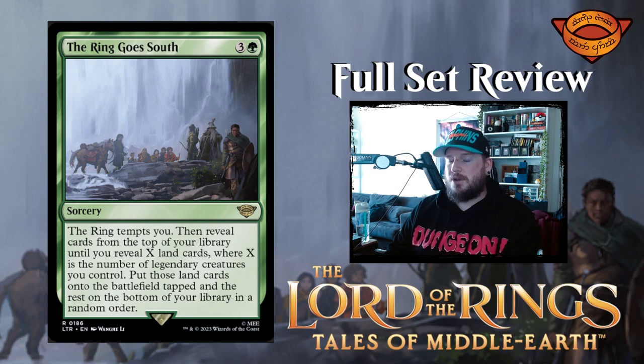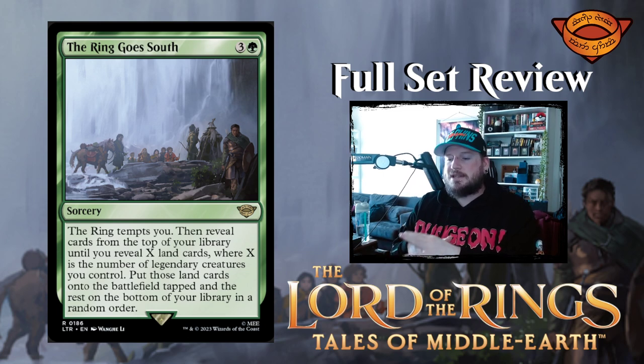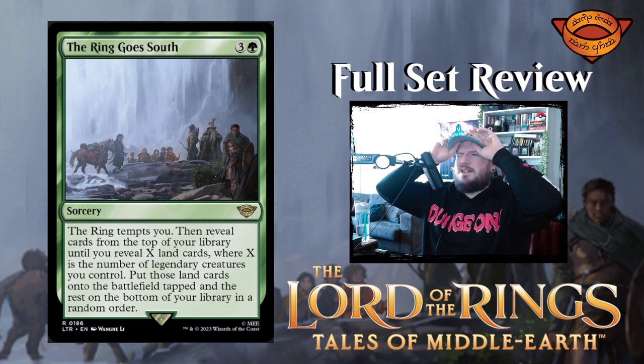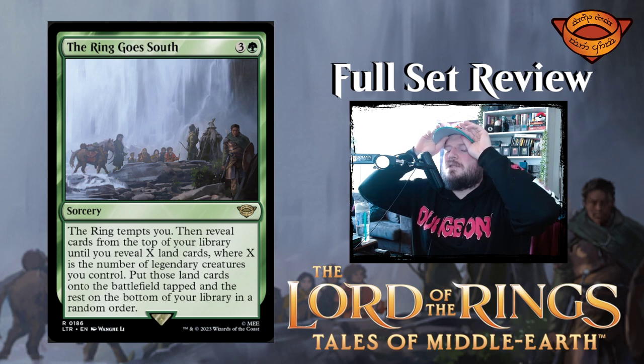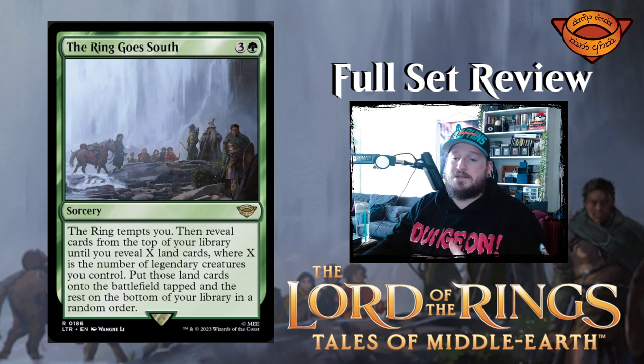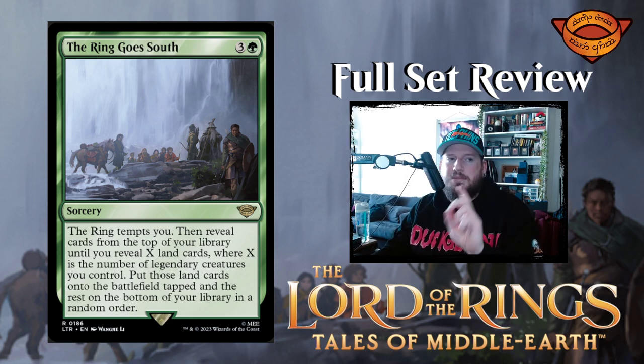The Ring Goes South — three and a green for a sorcery. The ring tempts you. Then reveal cards from the top of your library until you reveal X land cards, where X is the number of legendary creatures you control. Put those land cards onto the battlefield tapped and the rest on the bottom of your library in a random order. So if you have four legendary creatures, you reveal cards until you find four lands and put them directly onto the battlefield tapped. That's a pretty big ramp spell.